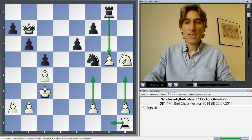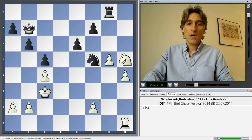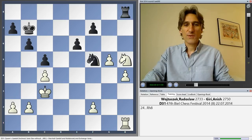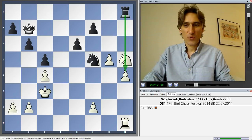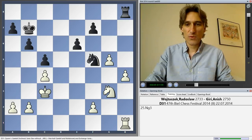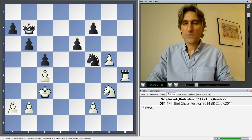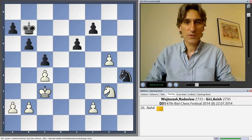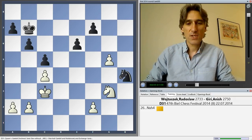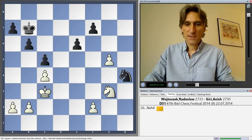In the game, Wojtoszek, after a fairly long think, played h4. But now the rook switches to h8 again, and there's a problem. The knight moves. Geary recaptured the pawn and actually he's very close to equality here. Wojtoszek tried for some time to squeeze something out of this endgame, but it should be a draw.